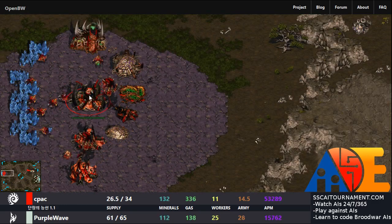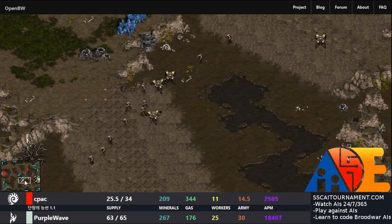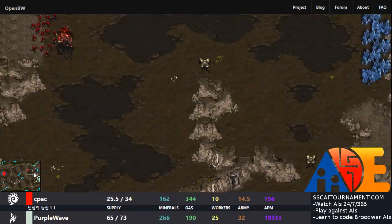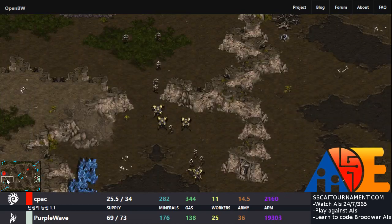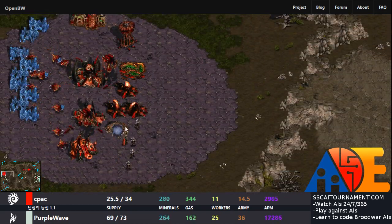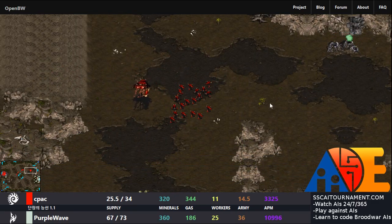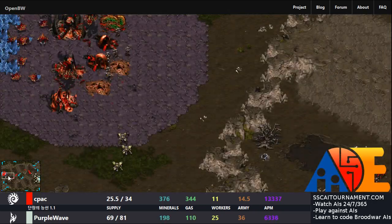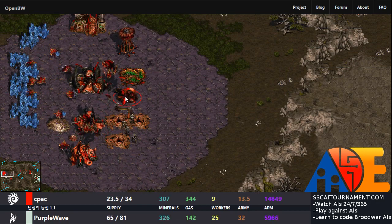Zerg has also created the Lair, which will enable it to build a Spire. With a Spire it can build flying units and a lot of defensive structures — that's very interesting. The Zergling force has retreated, and it would be ideal if there were some logic enabling this force of cheap units to ravage the workers, but that's not happening. Protoss is now attacking the main base of Zerg.